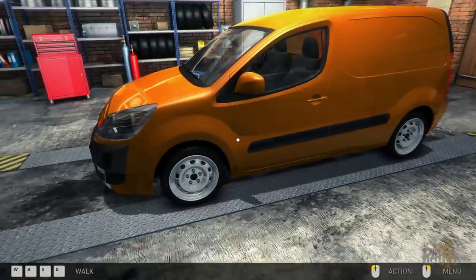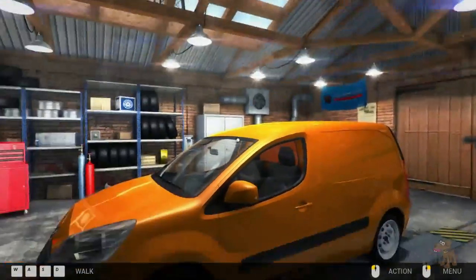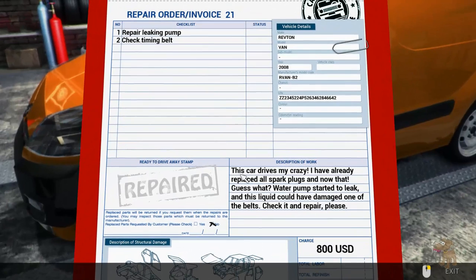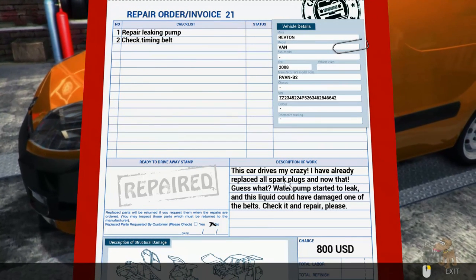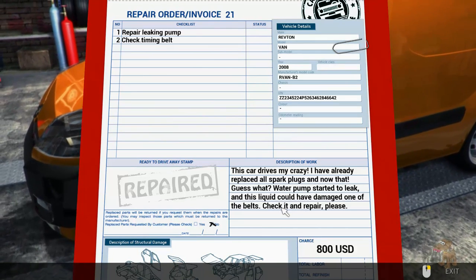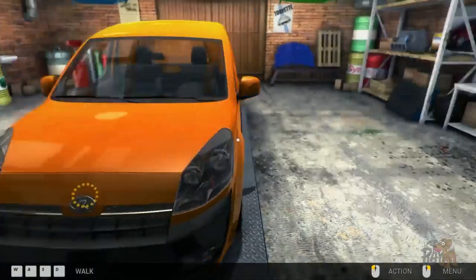Okay, we've got this really smooth action with the mouse going on. Let's have a look at what we've got to do. This car drives me crazy - I've already replaced all the spark plugs. Guess what? The water pump is starting to leak and this liquid could have damaged one of the belts. Can you check it and repair it please? Of course we can, because this is what we do.